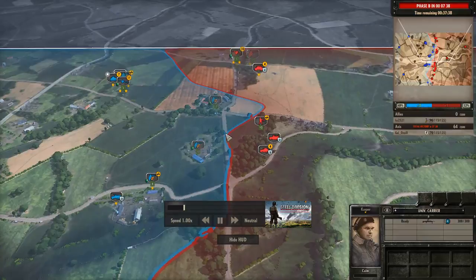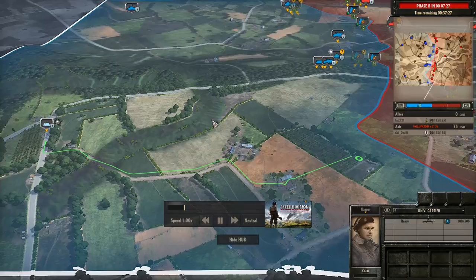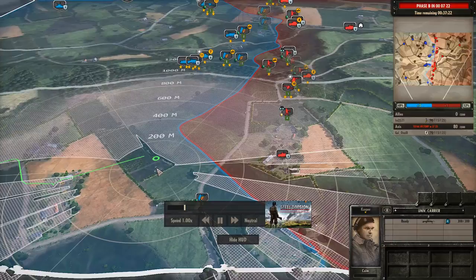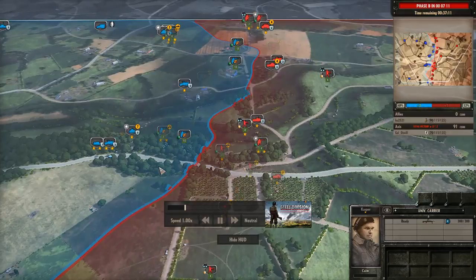Very defensive play from both sides. We're almost two and a half minutes in and no one has fired a shot — it's like an armistice. A Universal Carrier is bringing in an actual six-pounder to the south, so that half-track really should not be where he is. He's got a shot blocker for about 200 meters from where that six-pounder is going to be going.